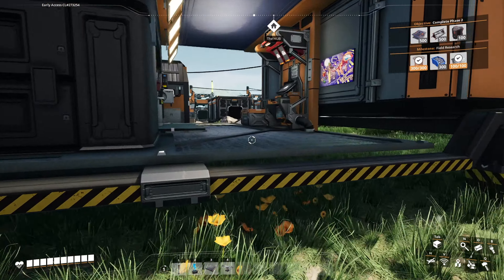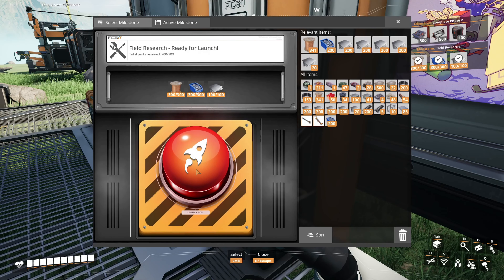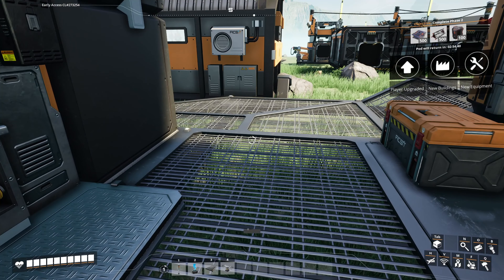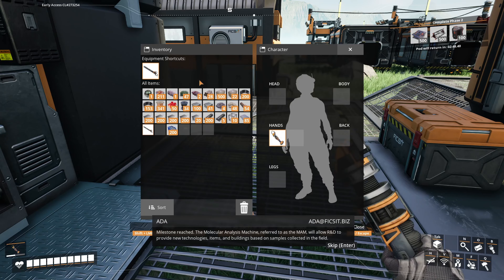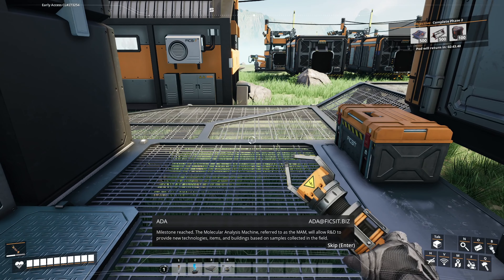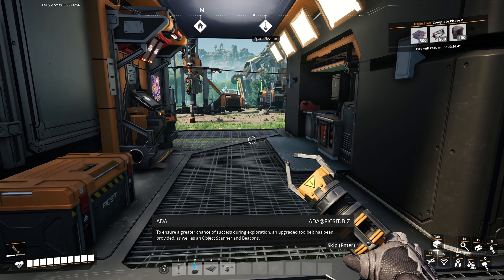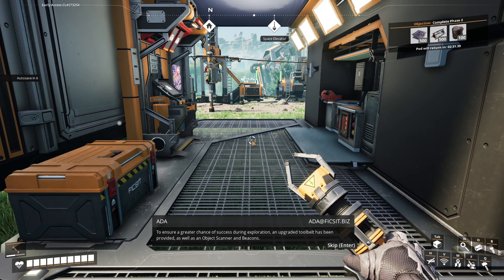The map has been unlocked. Player upgraded — more inventory slots. The molecular analysis machine, referred to as the MAM, will allow R&D to provide new technologies, items, and buildings based on samples collected in the field. To ensure a greater chance of success during exploration, an upgraded tool belt has been provided as well as an object scanner and beacons. Note: the object scanner requires calibration via the MAM to enable detection of specific objects.